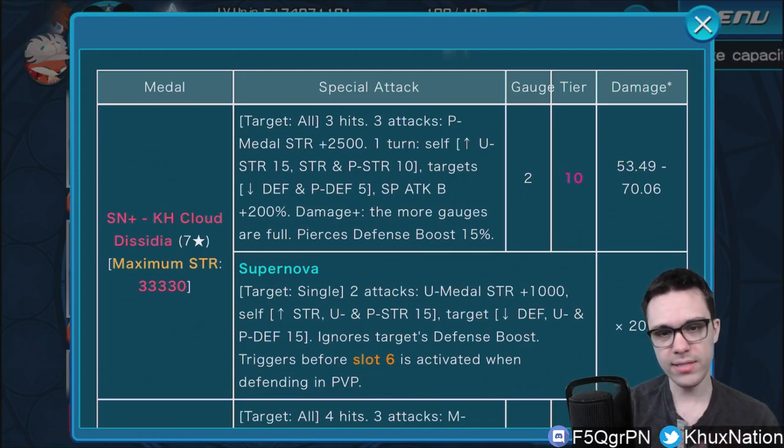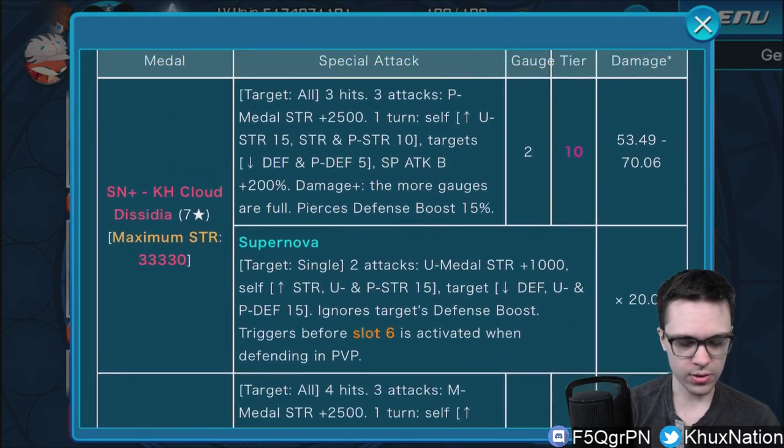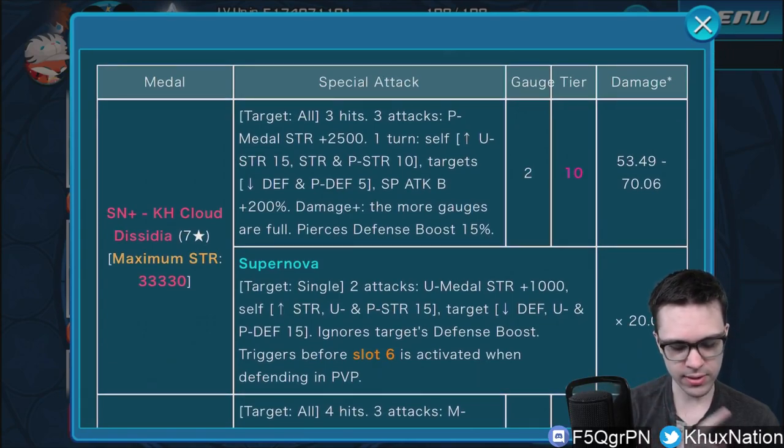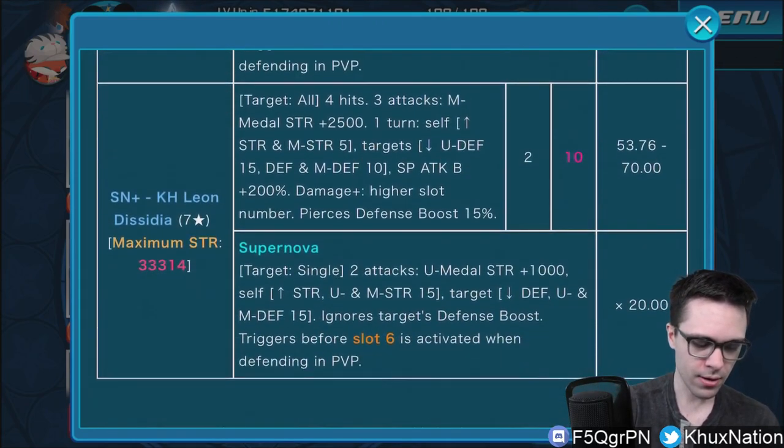For the rest ability, for one turn: increases your Upright strength by 15 tiers, General and Power strength by 10 tiers, lowers the enemy's General defense and Power defense by 5 tiers, raises guilt buff by 200%, and does more damage the more gauges that are full. Also has a 15% chance of piercing the enemy's defense in PvP. The Supernova is single target, two attacks, raises Upright medal strength by 1,000, increases General, Upright, and Power strength by 15 tiers, lowers the enemy's General, Upright, and Power defense by 15 tiers, and ignores the target's defense boost — that's insane. Triggers before slot six is activated when defending in PvP.